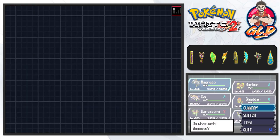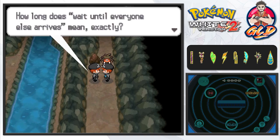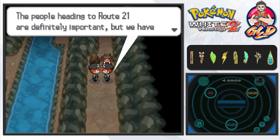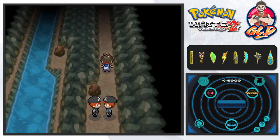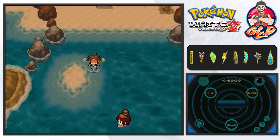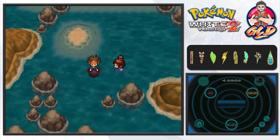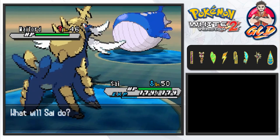Before we continue, let's talk about what's happening here — we've found some Team Plasma members. One says the area past here is important and the people heading to Route 21 are definitely important. Looks like we have to go to Route 21. I'm going to escape rope out of here and head to the entrance of Route 21. Back now — and yes, we're going to be battling a whole bunch of people including a bikini girl trainer coming out with a Wailord.